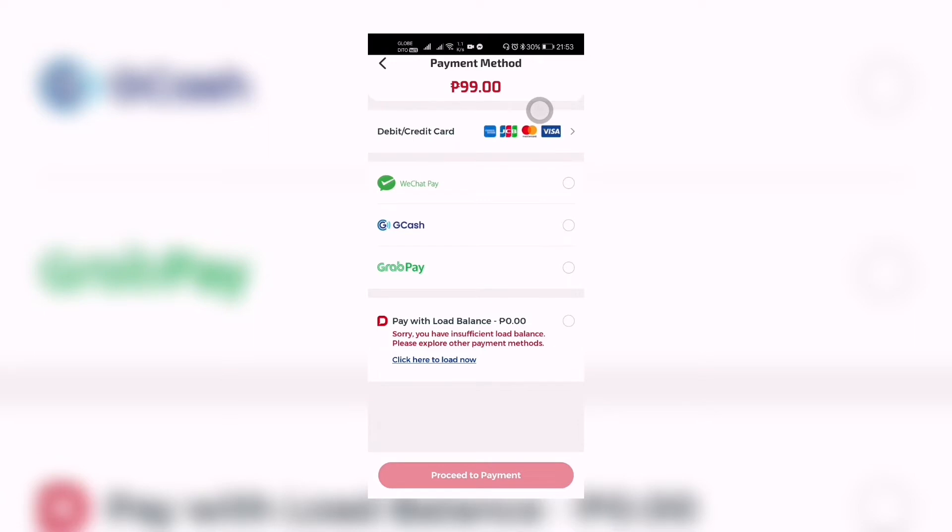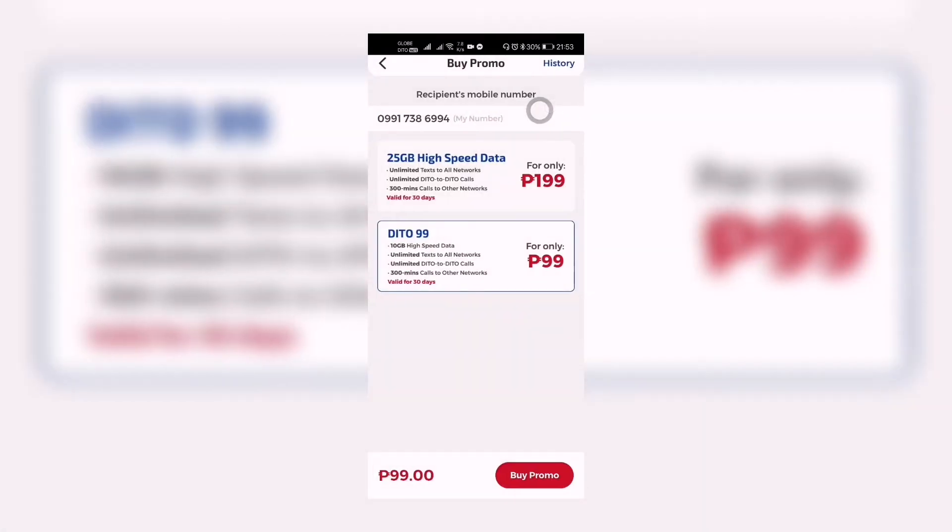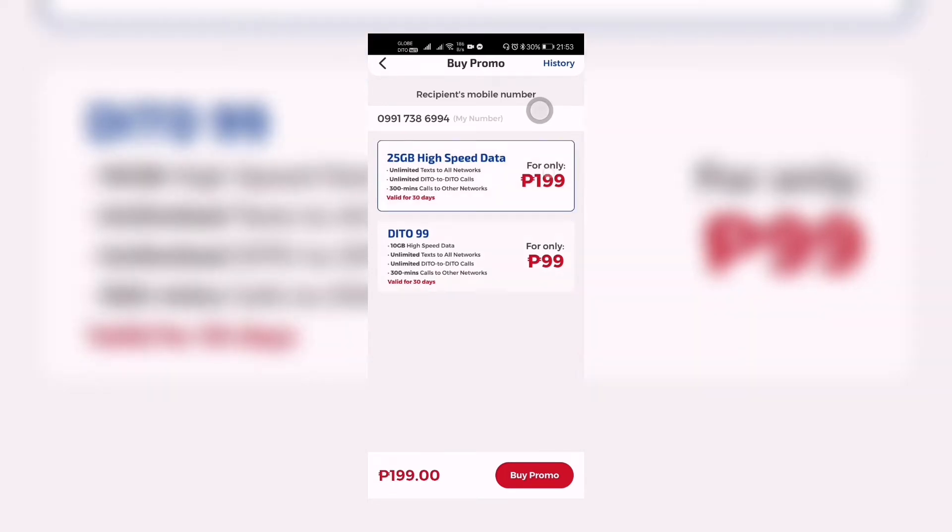Or there is the option to pay with load balance, which is what I'm going to teach you next — how to load this D2 SIM using load balance. So that is how you buy a promo. The same process is true when you buy the 25 gigabytes high-speed data promo.